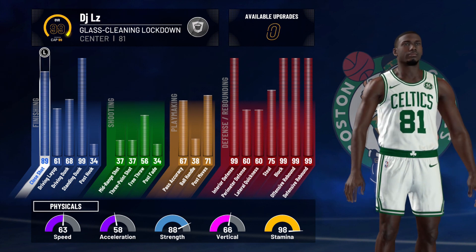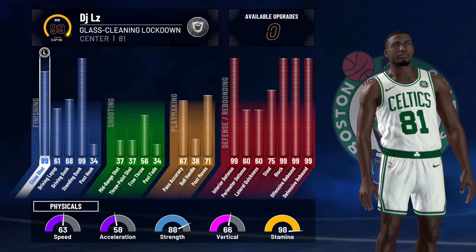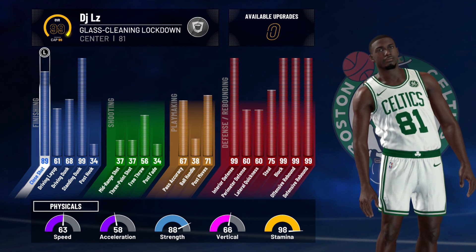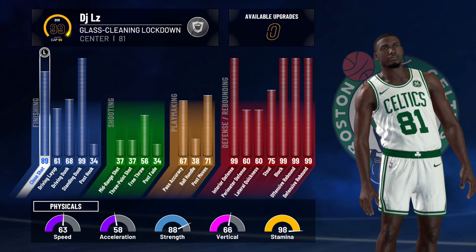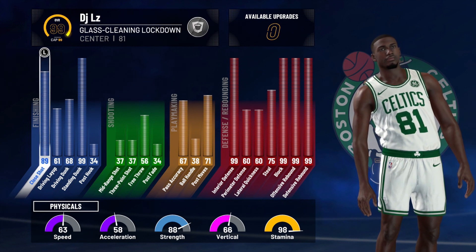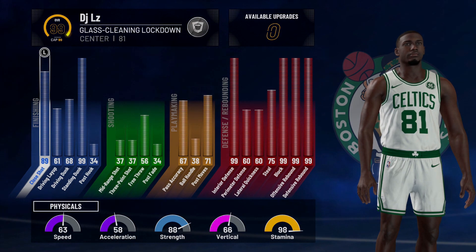My block, offensive rebound, and defensive rebound are all 99. That's really it for the stats. For the physical stats: my speed is a 63, my acceleration is a 58, my strength is an 88, vertical is a 66, and my stamina is a 98. Given the chance that you do get a gem rat or the Gatorade boost — in reality, my speed is actually a 67, acceleration is a 62, strength is a 92, vertical is a 70, and stamina is a 99. Next, we're going to move on to the badges.